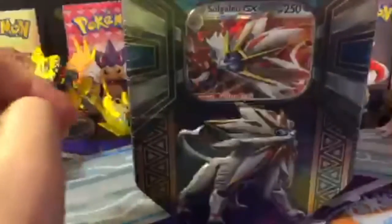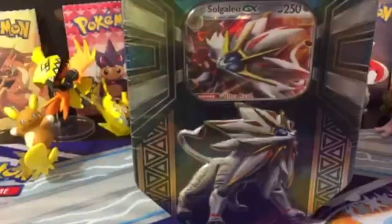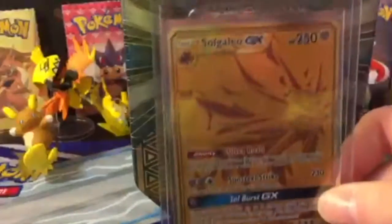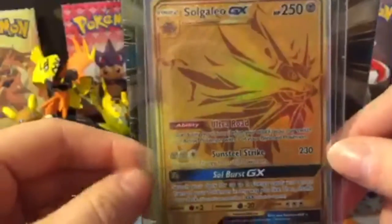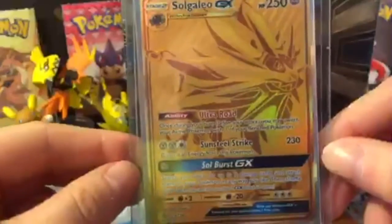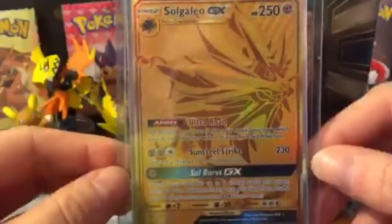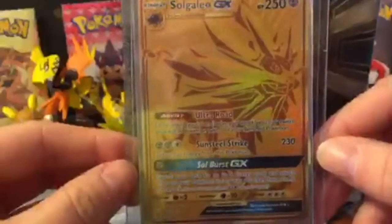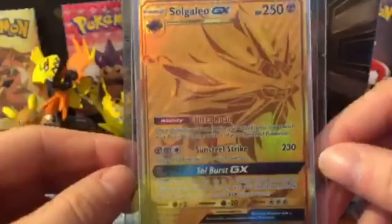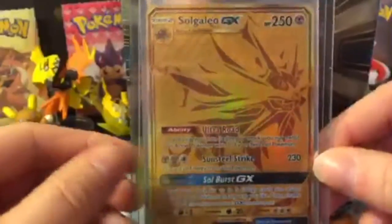I also have one more thing I wanted to show you guys. I've been opening a lot of Ultra Prism, which is awesome — love the new set. And this happened the other day, sort of goes along with the theme here with the tin: the Solgaleo Gold Card. So I'm a proud owner of one of the gold cards. Pretty speechless when I opened it, definitely when you were opening a booster box. With the rarity of these, you're not even thinking about the possibility of getting one. I just thought it was super cool and wanted to share it with you guys.